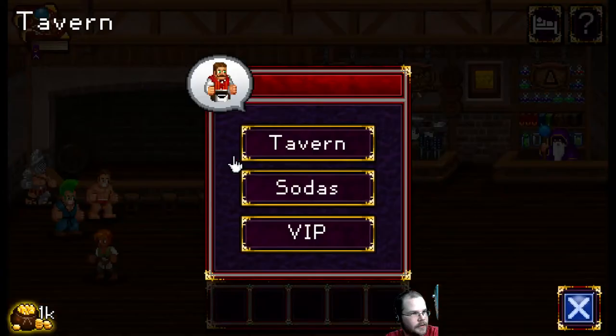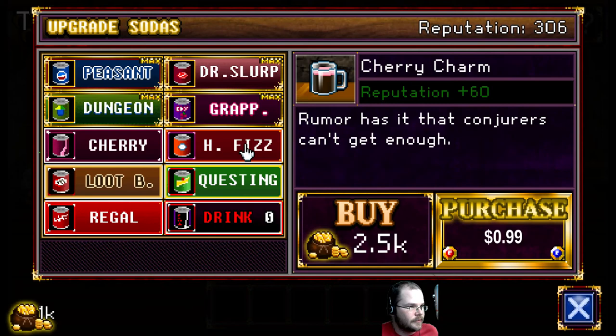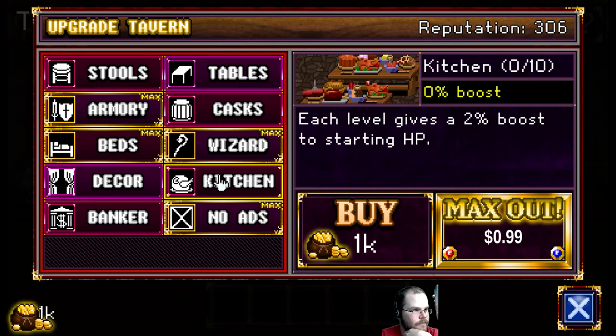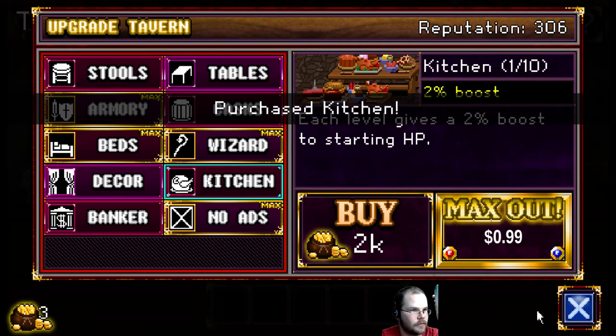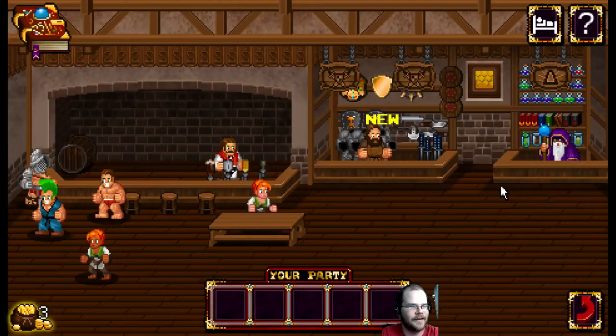Same folks are here but we can buy... it's super expensive, 2.5 thousand. We get Conjurers if we get Cherry, Holy Fizz gives us Healers, Loot Beer gives us Thieves, Questing Cream Soda, Regal Rich Tastes, and Drink Zero — a hundred grand. We can upgrade our kitchen for a 2% boost to HP. New paintings — too expensive. Let's upgrade the kitchen. Does it look any different? Looks a little different.